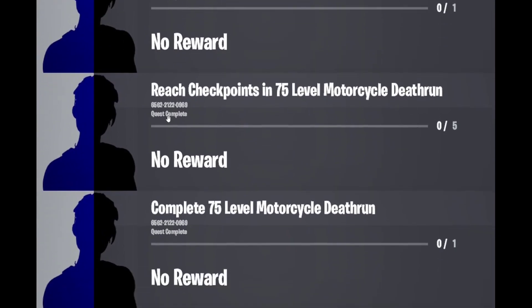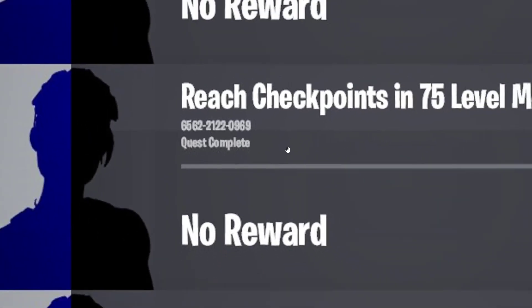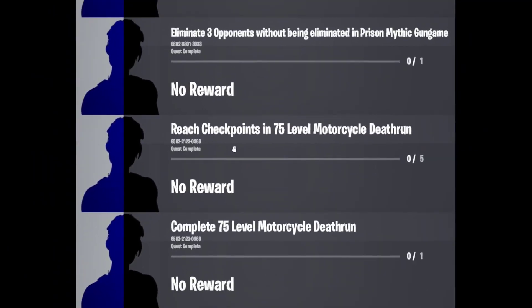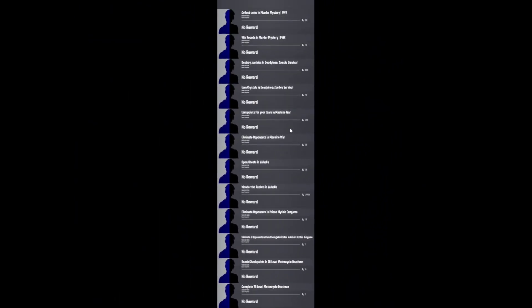The last one is the Motorcycle Death Run. The code for this creative map is 6521-2209-69. For this one you need to reach checkpoints in the 75 Level Motorcycle Death Run — reach five checkpoints — and then basically complete the map itself. Just complete it once and you're done.